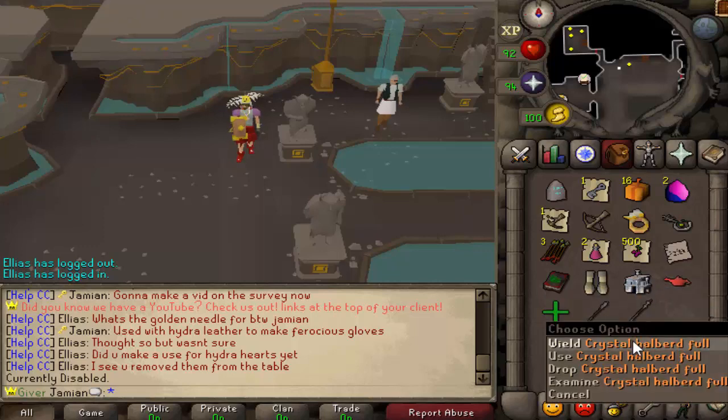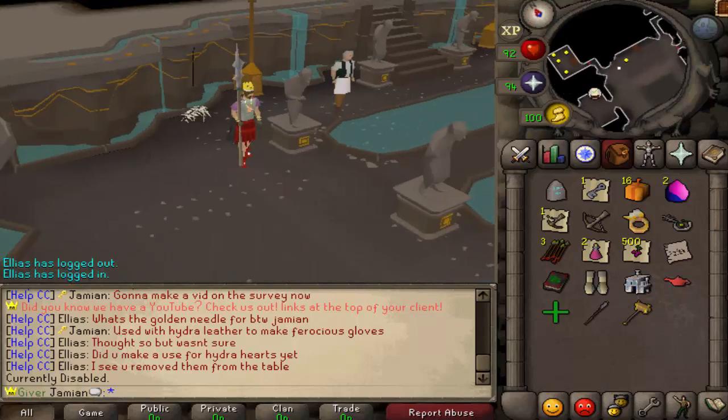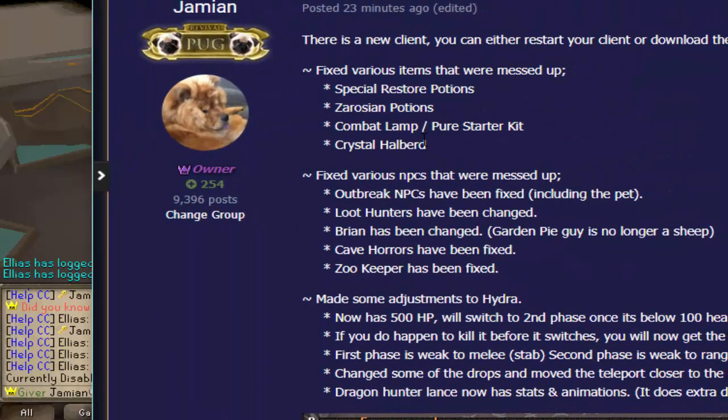And then Crystal Halberd — I think this is the correct one. Yeah, now you can go with Crystal Halberd again. The full link will be in the description below if you want to look at it. So comment lap, Rushing Potions, etc.